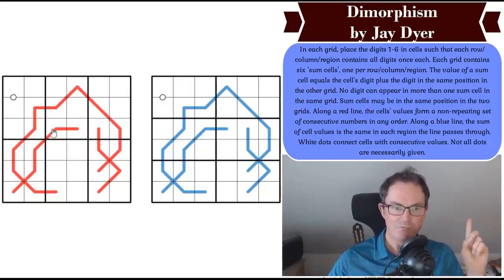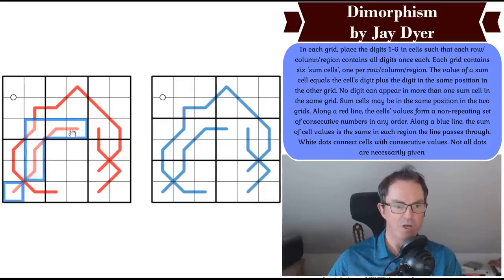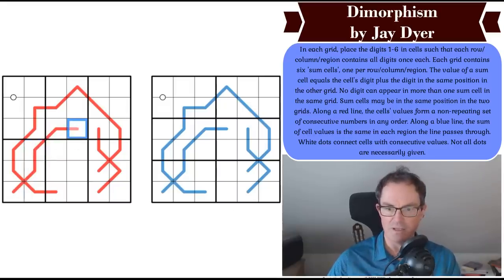Along a red line, the cell's values form a non-repeating set of consecutive numbers in any order. So if we worked out there was a one on this line, we would know that this line had to contain one, two, three, four, and five in some order. That's how red lines work.